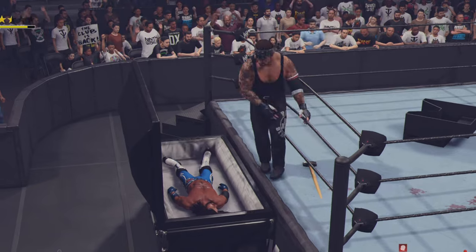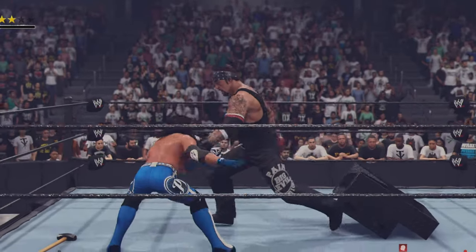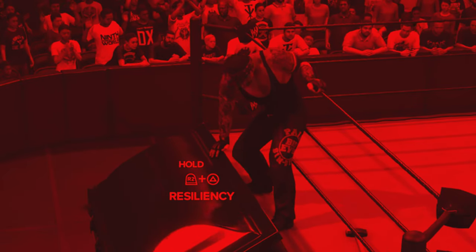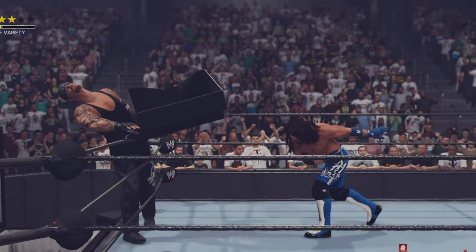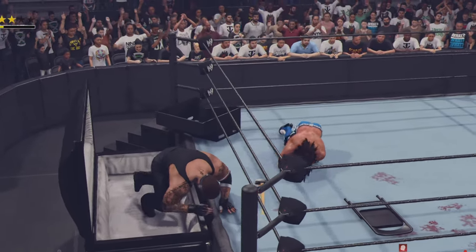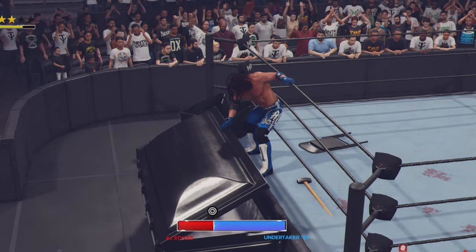Look at Undertaker's blood on the floor — catastrophe! Undertaker puts AJ in the casket and that could be it — but AJ Styles is no-selling and reverses out! AJ throws steel steps at Undertaker and throws him into the casket — but Undertaker's having none of it. Another phenomenal forearm could just put him away!